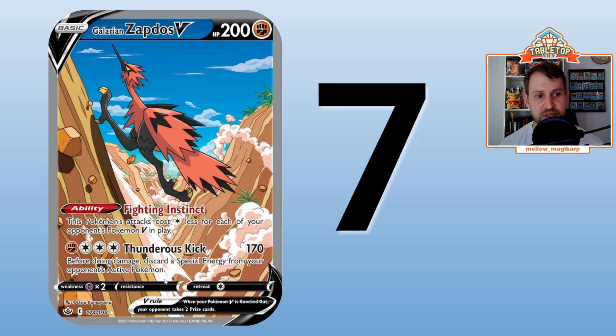Number 7 is Galarian Zapdos V. Its ability reduces its attack cost by one colorless for each of your opponent's Pokemon V in play, and Thunderous Kick does 170 damage for fighting plus three colorless, also discarding a special energy. This card beats Eternatus pretty well — Eternatus can play around it but it's difficult. It's also a very strong splashable card in a V-focused meta. Attacking for a single fighting energy for 170 damage is a lot; it forces opponents to change their game plan.